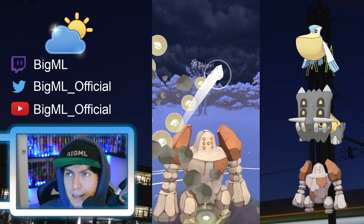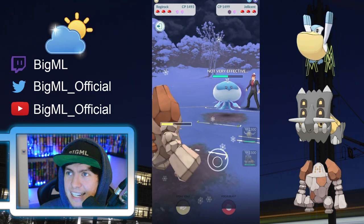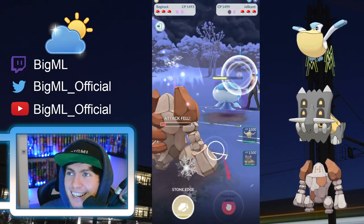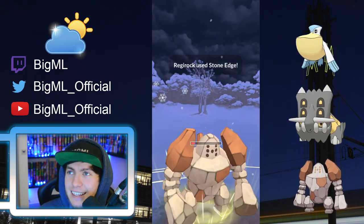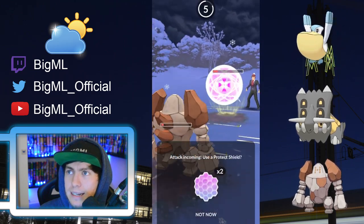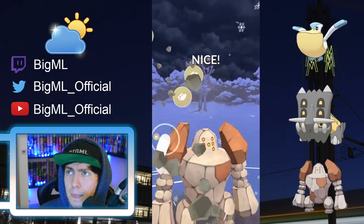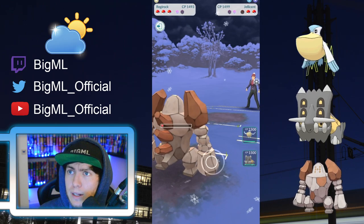They keep Bubble Beaming. I think this is a mistake because Bubble Beam, as you can see, it's super effective but the damage is kind of lackluster. They should have maybe done an additional hex here or there and then just went for the Shadow Ball. I decide I want to get that move off. They shielded once as well, so might as well. And we win switch advantage with even shields — I feel really good at this point.